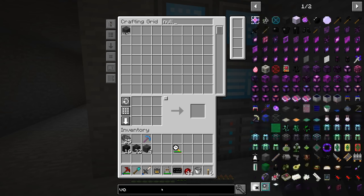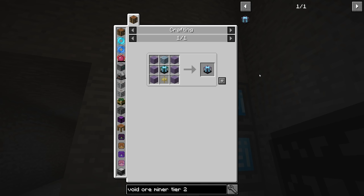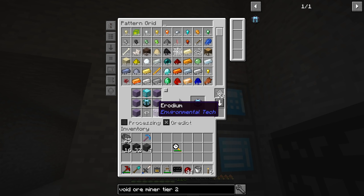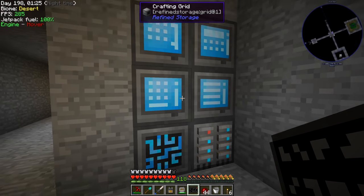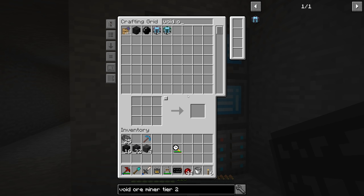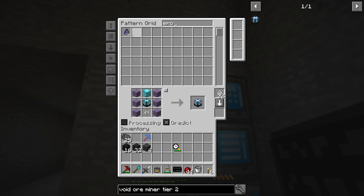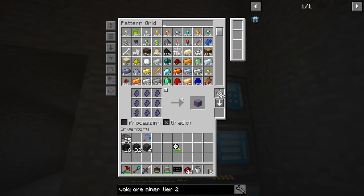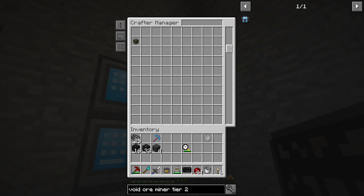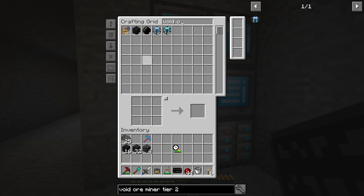We need the void ore miner tier 2 controller. The tier 1 is using the tier 2, and the tier 2 is using the next ones, etc. We also need to tell the system how to make the erodium blocks. Let's put that in. And then we should be able to do void ore miner controller tier 2 - start. Do we have everything? It looks like we have everything, so let's start that up. The crafting is done. Void ore miner, cool - here's our tier 2.